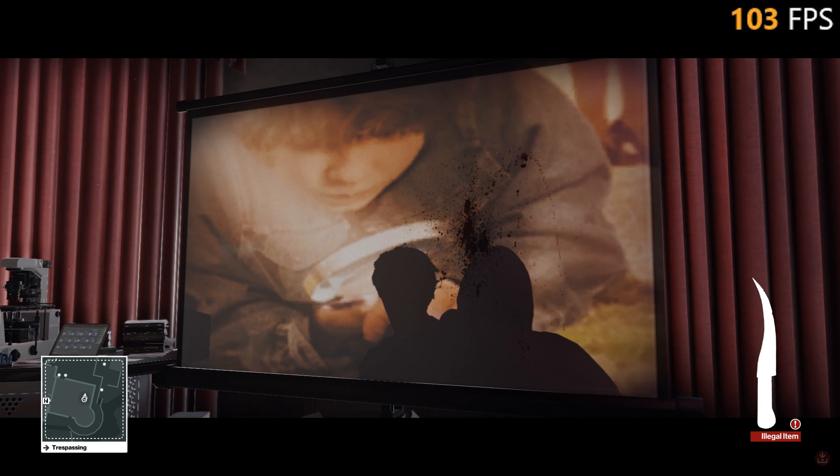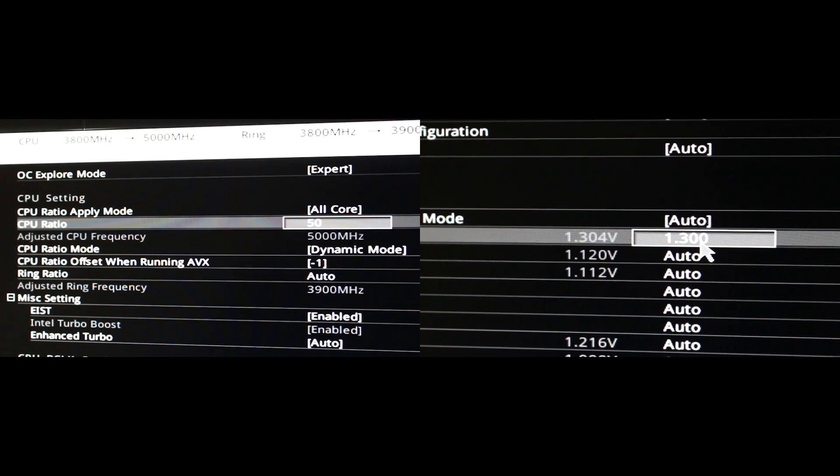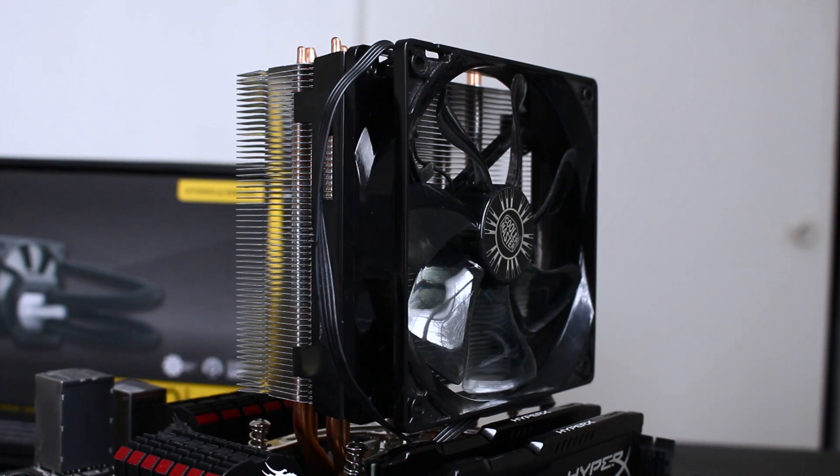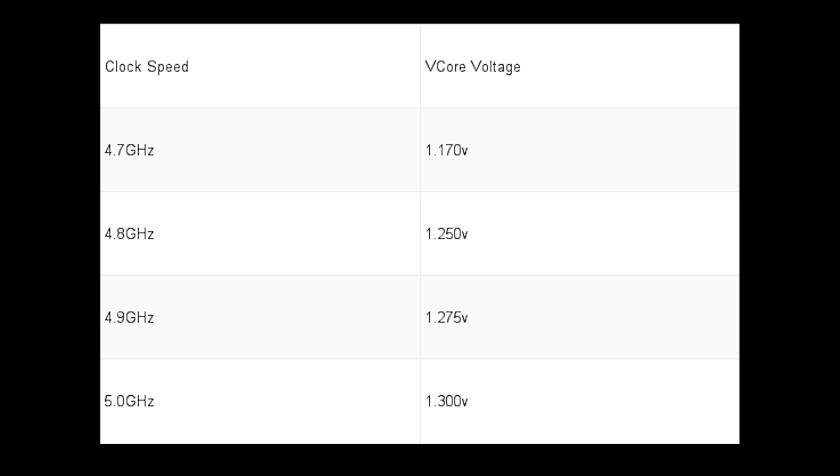Overclocking the 7600K was a breeze. By changing the CPU multiplier and v-core voltage, I was able to obtain a 4.8GHz overclock on the Hyper 212 EVO air cooler and a 5GHz overclock on the Corsair H100i V2 water cooler. For those curious, here are the voltages I ended up using.